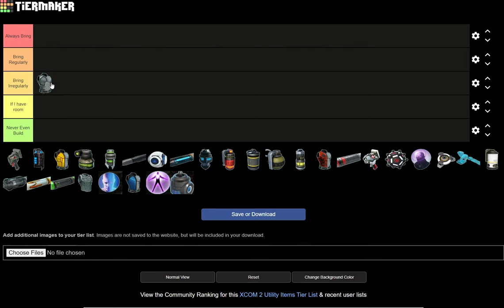Nanofiber Vest is 'bring irregularly,' meaning I'll bring it some of the time when the situation calls for it or I have room. Actually, let's bring it down to 'if I have room,' because later on you get a replacement for this, and if I have an extra spot open I'll just put on a Nanofiber Vest.